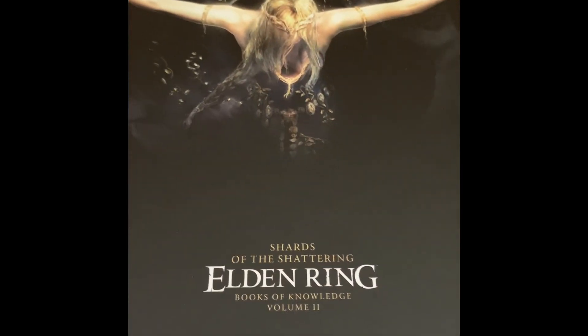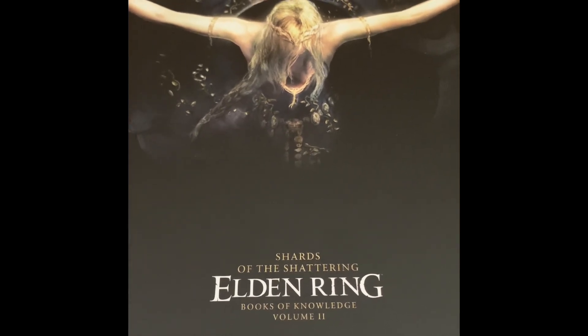Hey, it's Matt, your average gamer, and for this one we're going to be looking over Future Press Volume 2 — the official strategy guide, the second volume. There are two separate ones for the Elden Ring build book. This essentially has all the weapons, boss enemy resistances, a ton of detail, and even some builds included. We're going to dive into this. This is Shards of the Shattering: Elden Ring Books of Knowledge Volume 2.